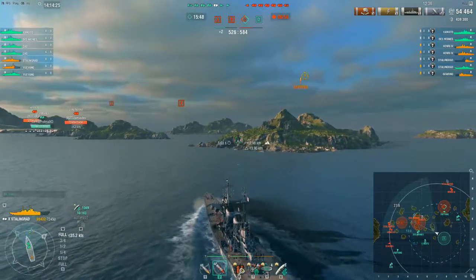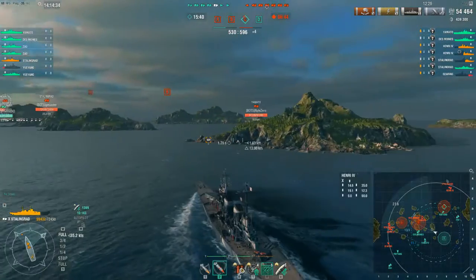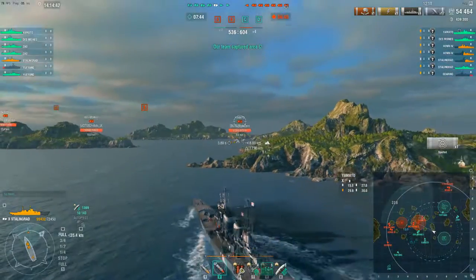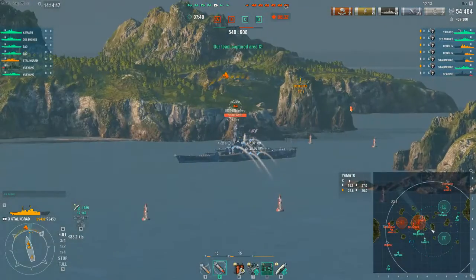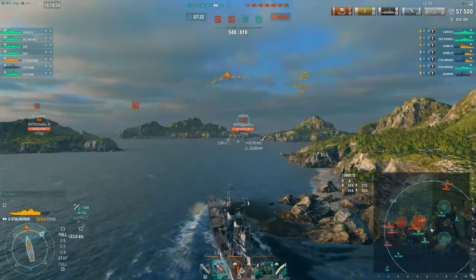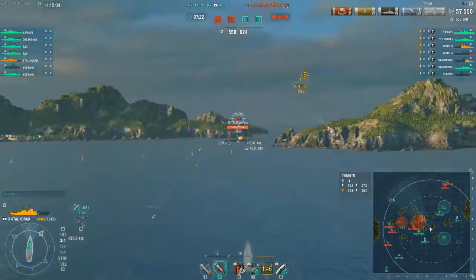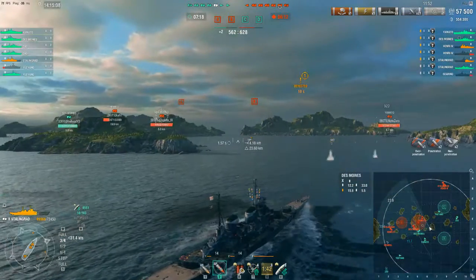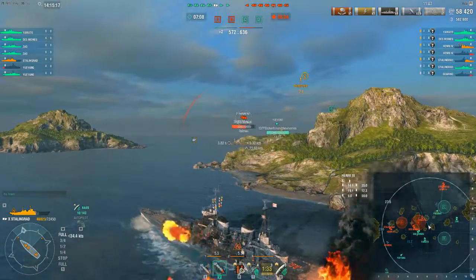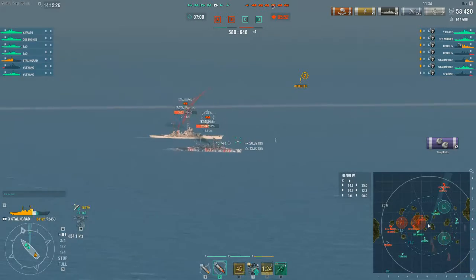We now have all the members of their team detected. Our Yu Yang on the opposite side is basically supporting the Zao by keeping the DD away. He is very, very low HP, but he should be able to detect the enemy long enough for us to help the opposite side. The Yamato goes into the cap in order to keep their caps — they're leading in points. That was kind of a useless move. They have a Des Moines and a Yamato. The Yamato should have gone over to C to maybe support. But I guess between the Yu Yang, the Zao, and myself and the Stalingrad, they decided it was too much of a risk. They wanted to try and take down the Des Moines. Surprise — they didn't know where I was. They thought I was continuously pushing up with the Zao, because he does plenty of damage when trying. A Stalingrad comes on their side — the lack of information is affecting them heavily.